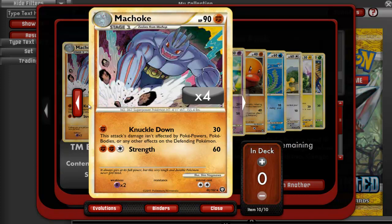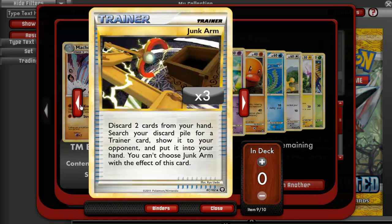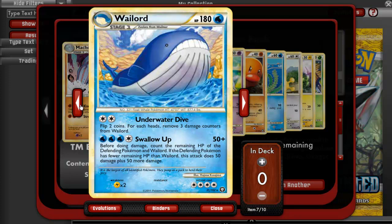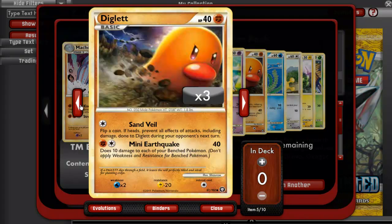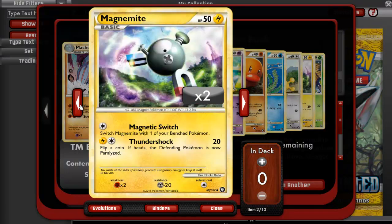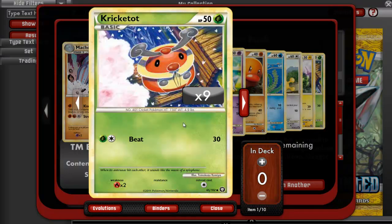We have a Machoke, a Junk Arm, a Marowak, a Wailord, a Nidorina reverse, a Diglett, a Tentacruel, Aipom, Magnemite, and a Kricketot.